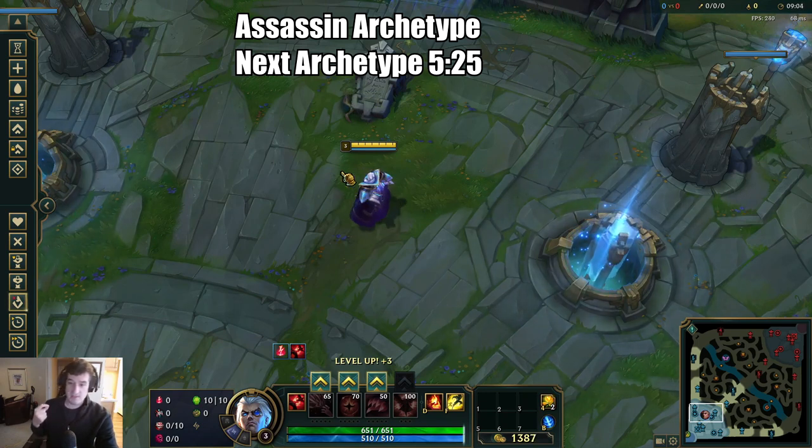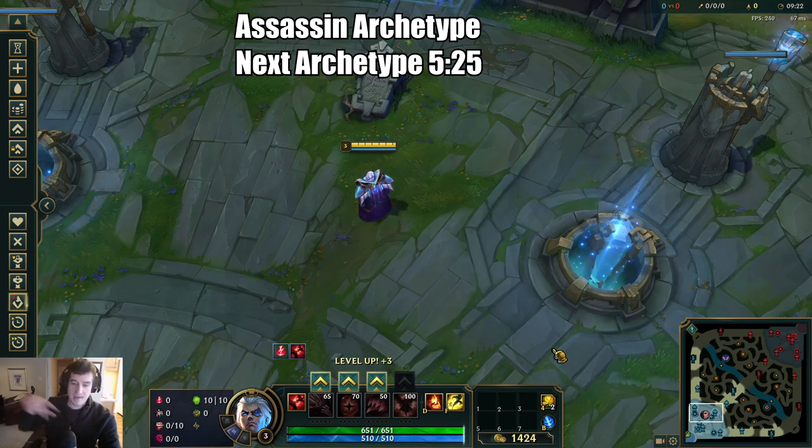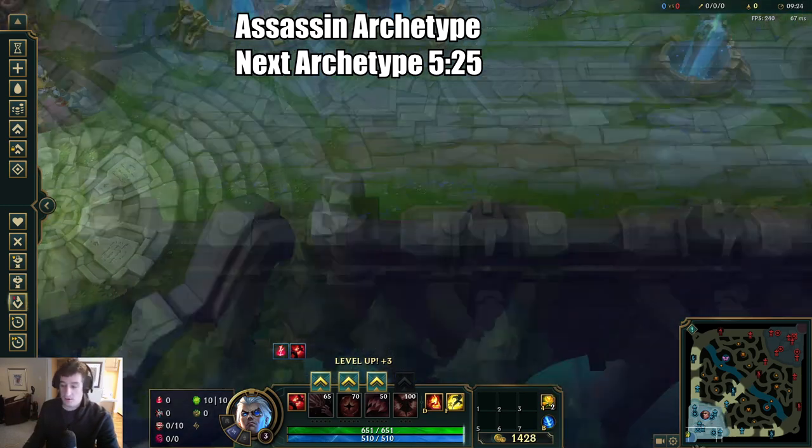However, if the enemy team comp has something like a Pyke in the support role and a Kha'Zix as an assassin — champions that are very squishy with low sustain — this is when you should be picking Electrocute in these matchups. You shouldn't only be doing runes based on your lane; you should be taking the whole game into effect when you are playing Swain.